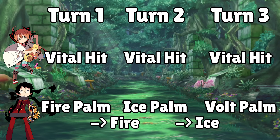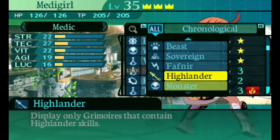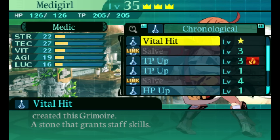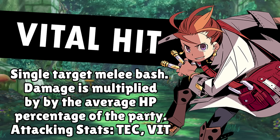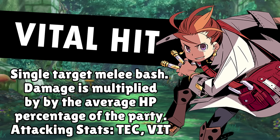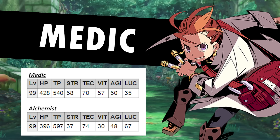We do still have one more issue with fitting this alchemist onto our Vital Hit setup: the elemental palm skills only transfer their element to the next attack of the party member that used the elemental palm. But this game also has a skill trading system. As you play the game with new skills, they'll eventually be turned into items that can be used to boost their effectiveness past the level cap, or give your other party members skills from other classes. You can get copies of nearly every skill in the game, including enemy exclusive skills. What this means is that not only can we give the elemental imbuing palm skills to our medic, changing the element of Vital Hit, we can also give a copy of Vital Hit to our alchemist, giving us a second big damage dealer.